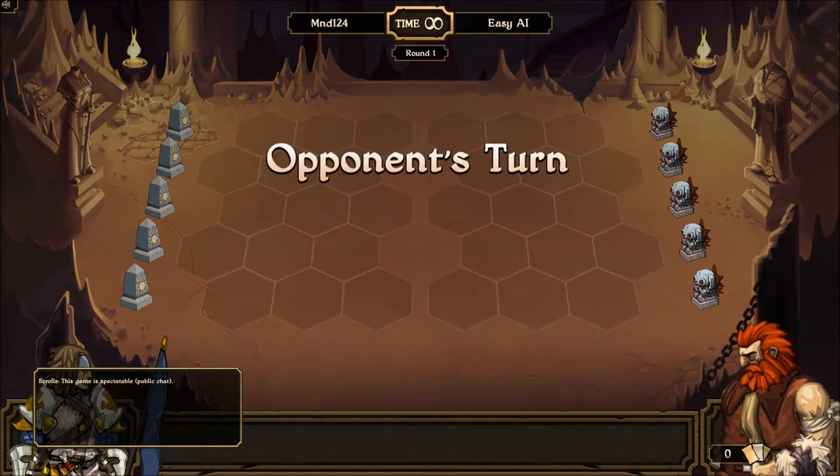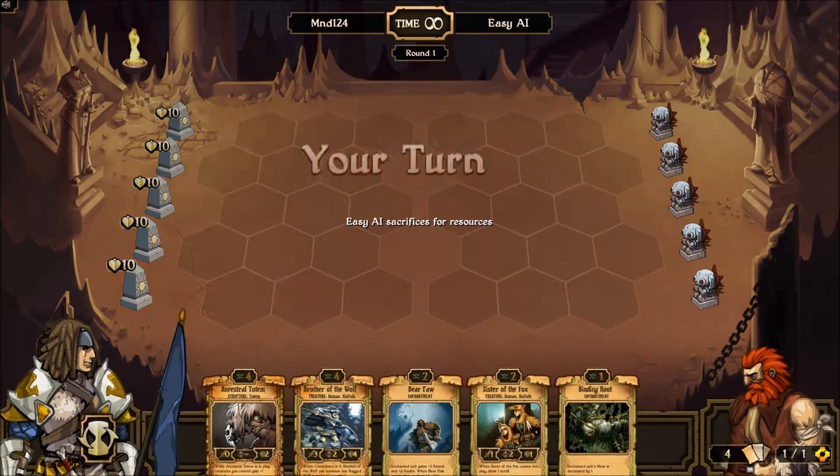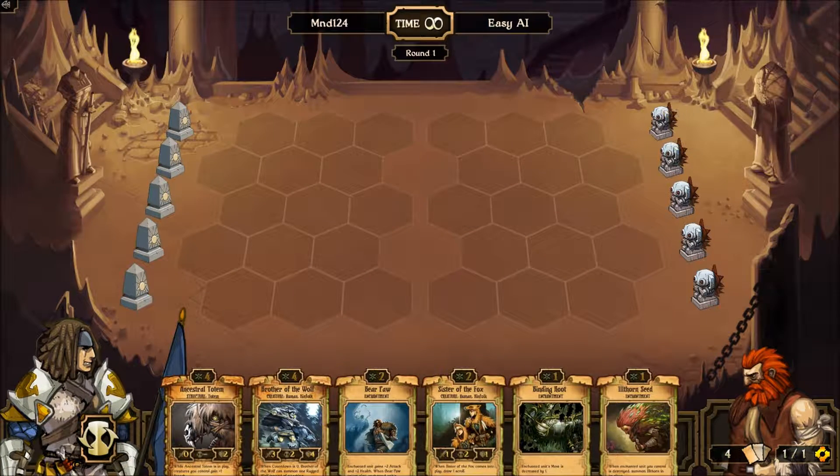Here is a quick match — this is what the game looks like. Basically the objective is you have 5 idols here, 10 health each on both sides, and you have to destroy 3 of these from one of the players. You have to put your units in on your side of the board only — you can't put them on the opponent's side.